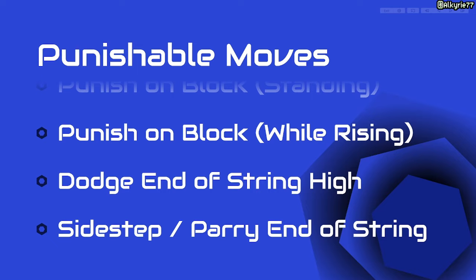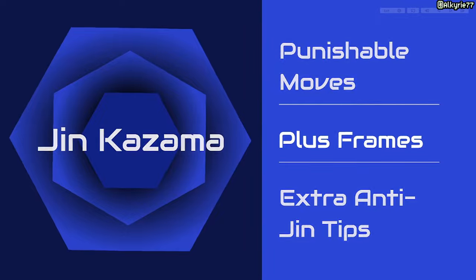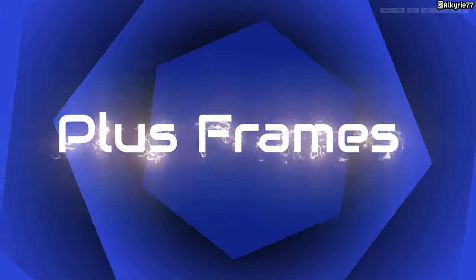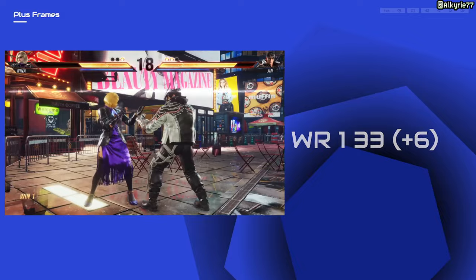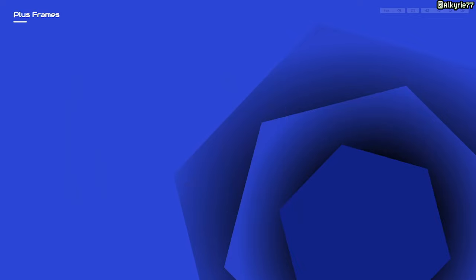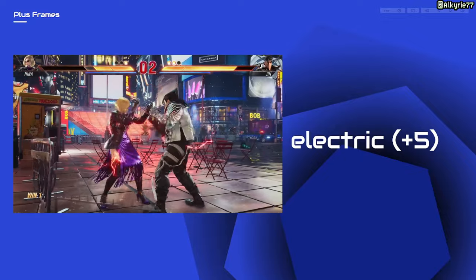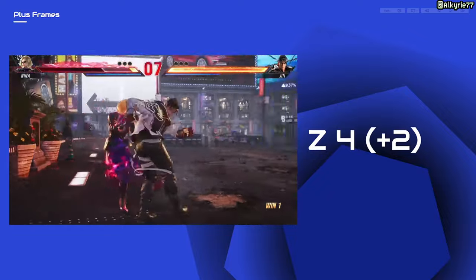We now move on to plus moves. Most of these we cannot counter, but it's best to know these so that we avoid moving too much once we've blocked. This one is low and plus — we can side step if you notice that they do a follow-up after this move.